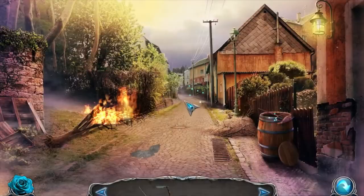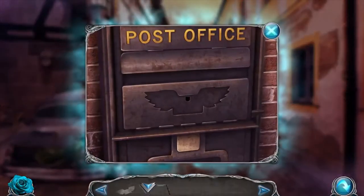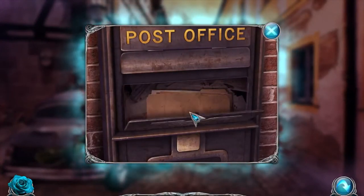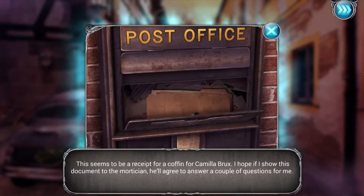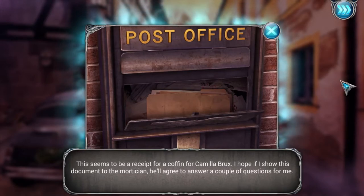We got the letterbox key - we can go back and put it on the letterbox. We can see what's inside. This seems to be a receipt for a coffin for Camilla Brooks. I hope if I show this document to the mortician he'll agree to answer a couple of questions for me.